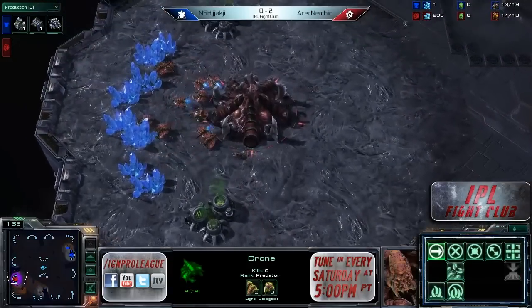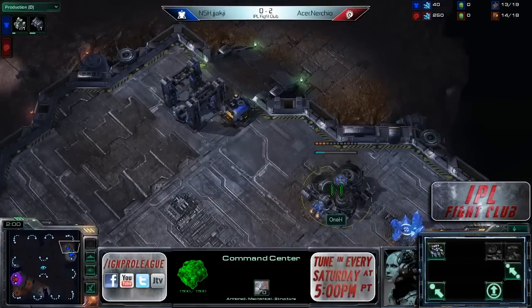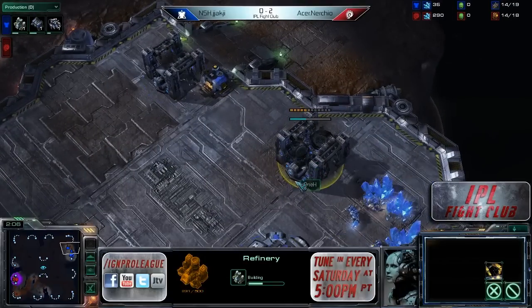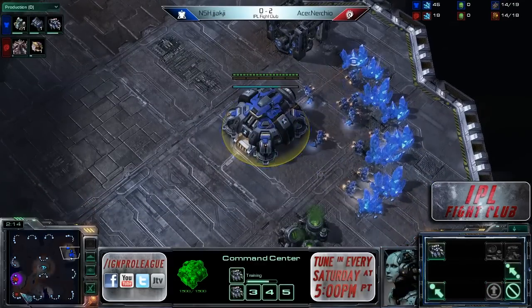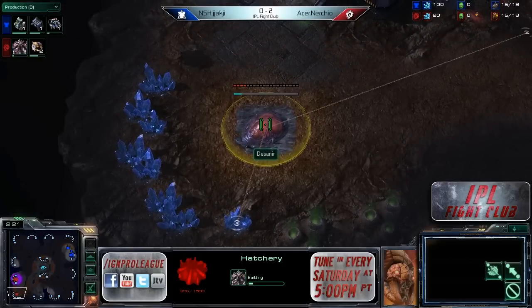Is he going to try something to catch his opponent off guard one more time? Looks like a little more conventional barracks then gas coming out for Jokji. I think we're going to see that reactor Hellions again, almost certainly. And 14 hatch going up for Nurcio — he actually did go 14 hatch, basically built the drone and the hatchery at about the same time. So basically the same as a 15 hatch.